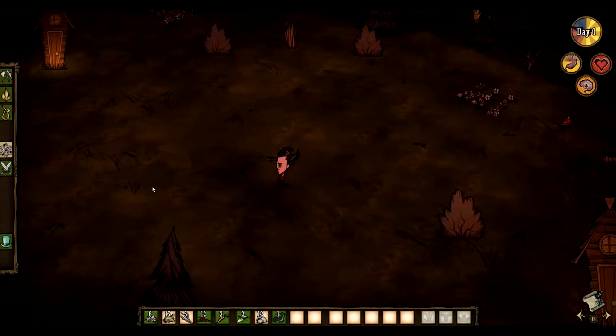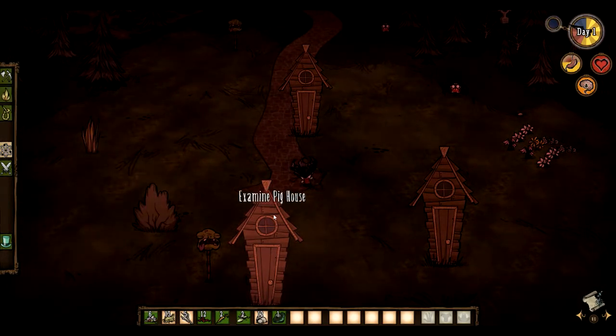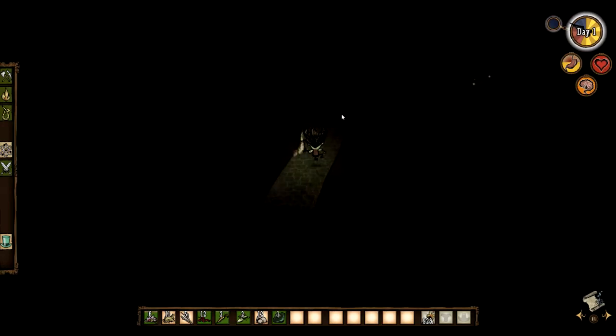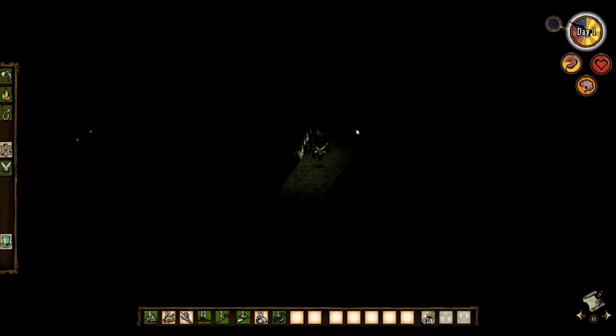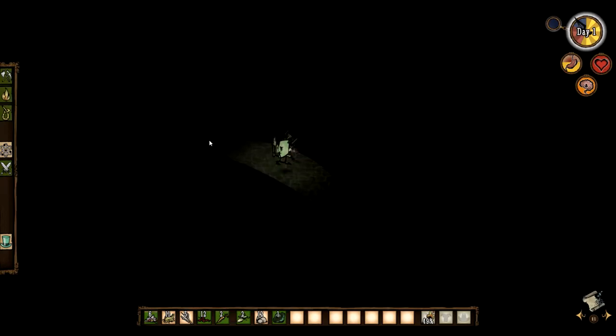I guess I'll just stand out here in the open because I have no idea where to go — I've been everywhere. Let's go and make this torch. Okay, it's super dark. I guess I'll leave this area because there's nothing more for me to do here. I'm just going to follow this path because we've seen it and it was safe — for the most part. I'm hearing a lot of scary things. We can make it — I believe in us. Make it through the scary swamp at night.